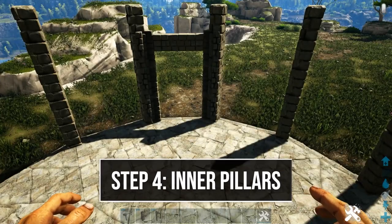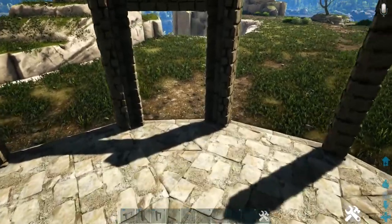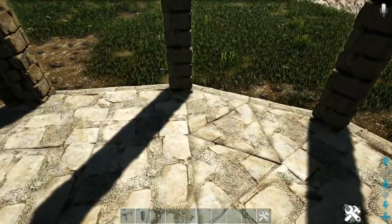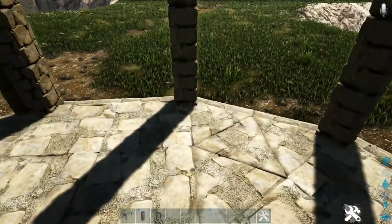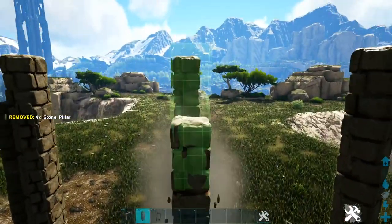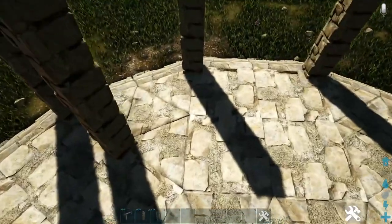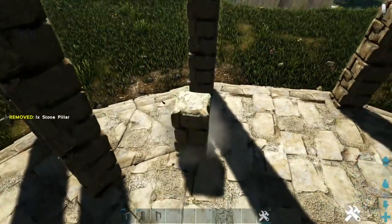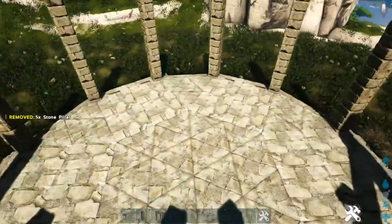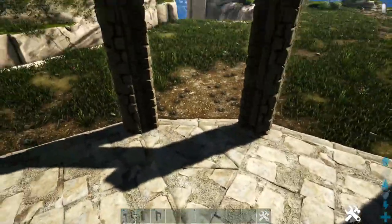Now we're going to start adding pillars on the inside of the build. Starting at the front where we have our gate frame, skip these two spots, come over to this spot in line with the outer pillar, and place five more stone pillars. Continue doing this around the build, placing one in line with each outer pillar, but skip the two corners in front of our gate frame.